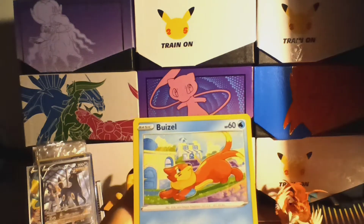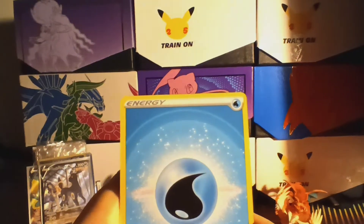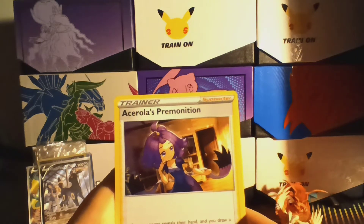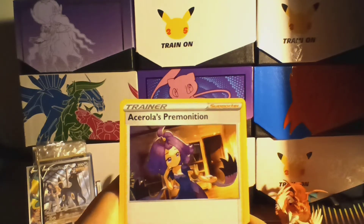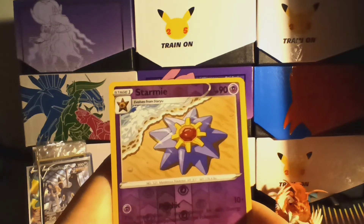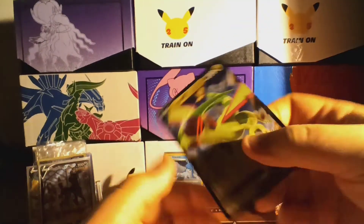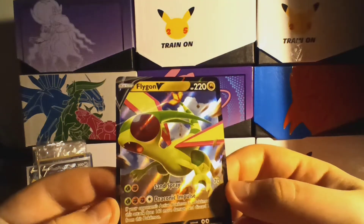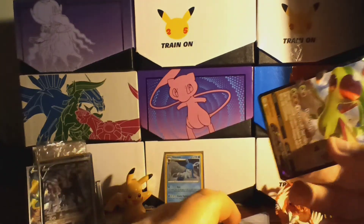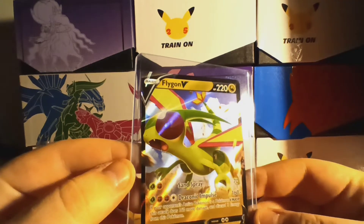We're going to start off with Hawlucha, a Buizel, a nice little Gible, a Trapinch, Exeggcute, a Water Energy, Pot Helmet — that's funny — Sigilyph, and Arcanine's Premonition. I really like Arcanine as a trainer. We got a Starmie Reverse Uncommon. And for our last rare of the opening — it's going to be an upside-down V card. It's a Flygon V! Wow, look at that — that's really cool. I actually don't have enough sleeves, so I'm just going to slide it in the top loader right now. We got Flygon V — really cool.